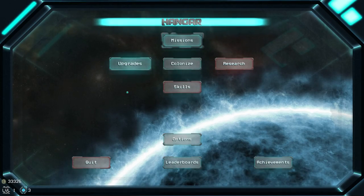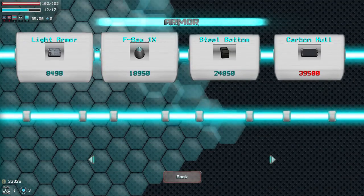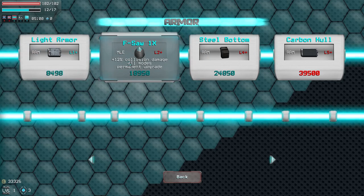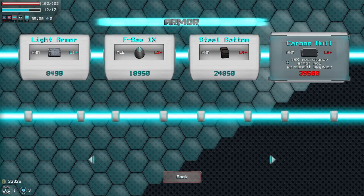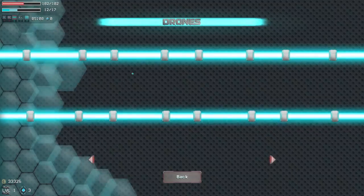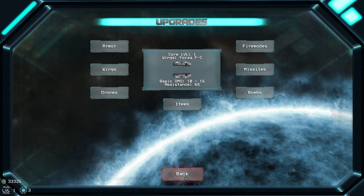This is the main screen — here is your hangar, where you can access upgrades. Upgrades are bought with credits you earn from completing levels and killing enemies. Each upgrade has its own attributes, so pick whatever fits your play style, though usually the most expensive one is best.